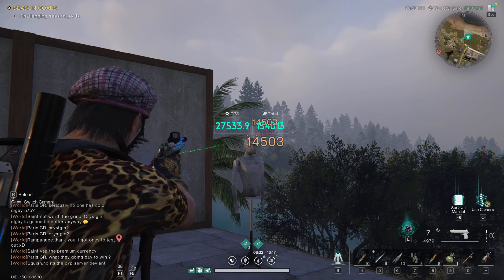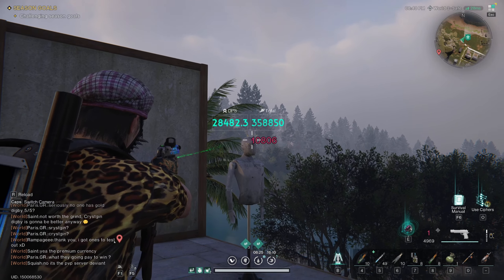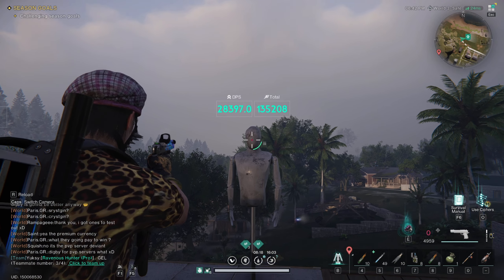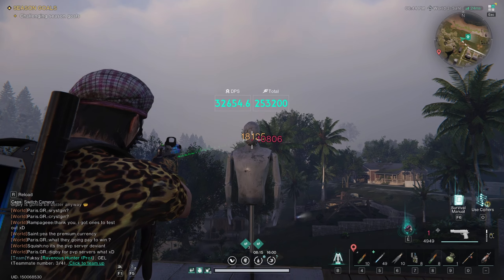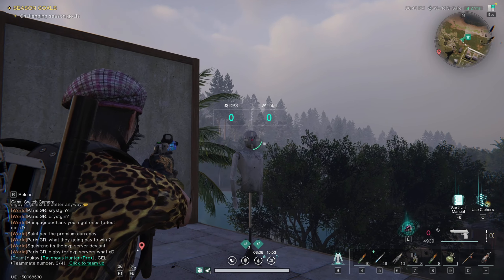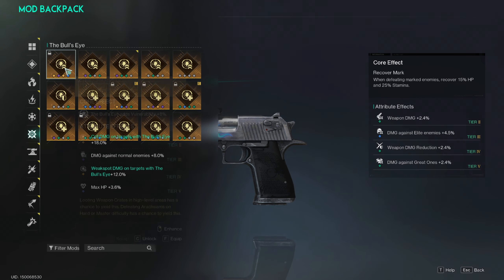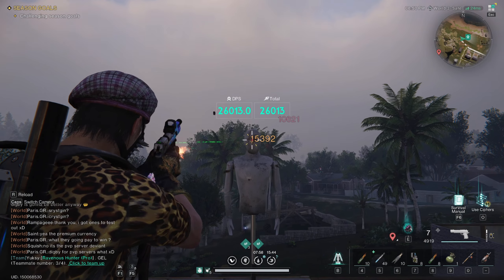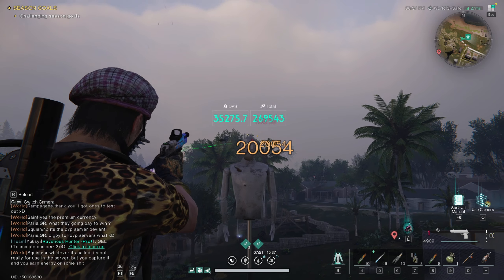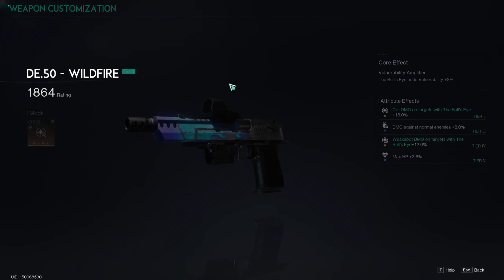We roughly ended up at like 33,000 DPS. Obviously this is not nearly max DPS — we're not running DVMs, we're not running any buffs whatsoever. If we switch here, we have about 40k first mag, and that consistent DPS is probably going to be more around 30,000. So this is the more consistent DPS. I get to hurry and switch this mod out, and let's see what the DPS is going to be — it's obviously going to be higher because we've got the vulnerability amplifier. But you can see the numbers aren't like super wildly bigger.